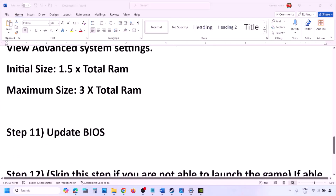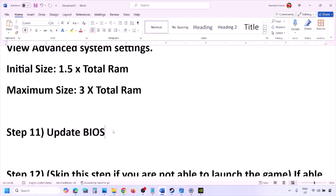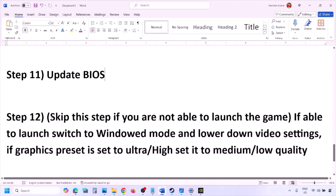The next step is to update the system BIOS. Go to your system manufacturer's website — Dell, Lenovo, etc. — select your model number, and find the latest BIOS update in the software and download page. For laptops, make sure the battery is above 10% and the AC adapter is connected before updating. During the BIOS update, your system will restart — do not unplug the power cable. After the update, log in and launch the game.